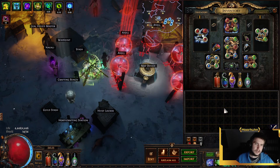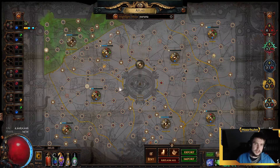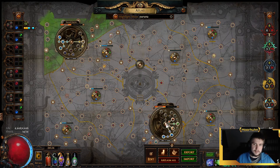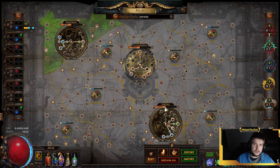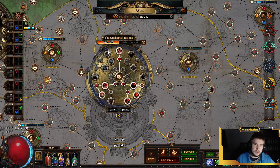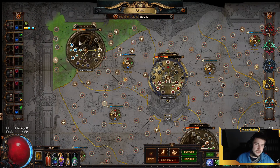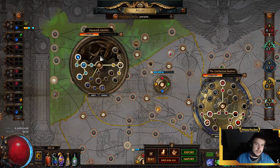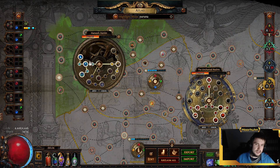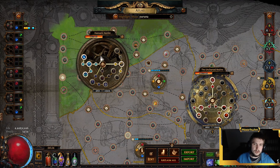I wanted to give a quick overview of how I farmed the currency to get all of this. The areas I played are Haewark Hamlet, Lex Ejoris, and Uncharted Realms. I like the Uncharted Realms setup best because it gives a lot of Master Missions and Bountiful Harvest. We did a lot of Harvest, especially in Haewark Hamlet, and it sells very well — I sold about 50 crafts overall for about 50 to 70 Exalts in total.